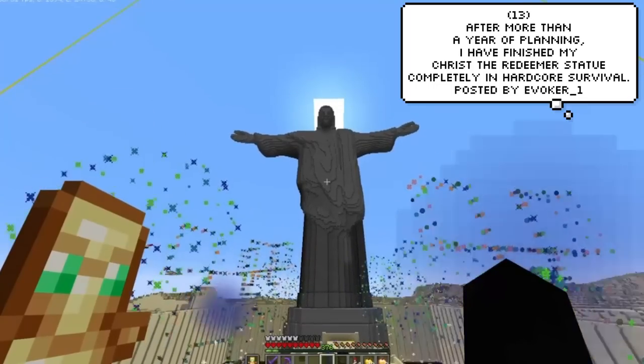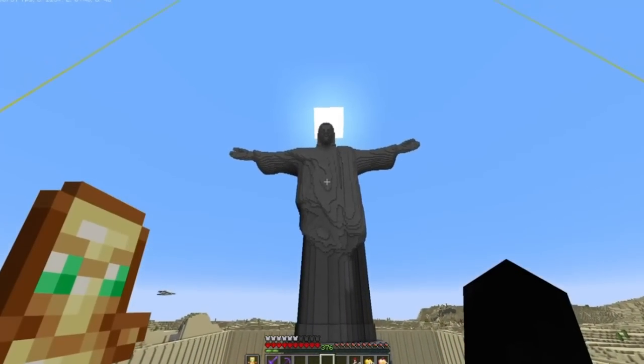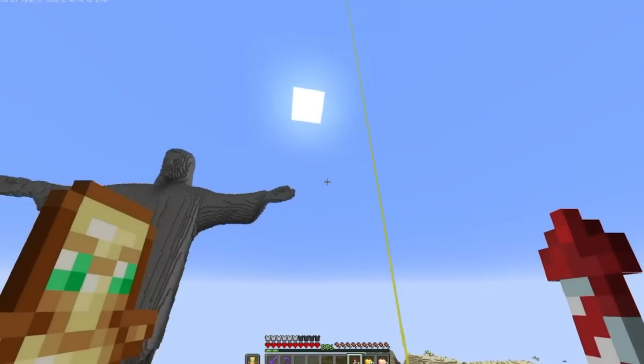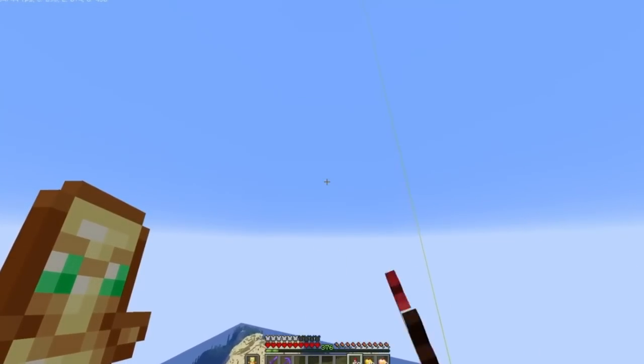After more than a year of planning, Evoker1 has finished his Christ the Redeemer statue, built completely in hardcore survival. It used roughly 22,000 stone, 18,000 cobblestone, 15,000 stone bricks, and a total of 25,000 smooth sandstone. It absolutely blows my mind.